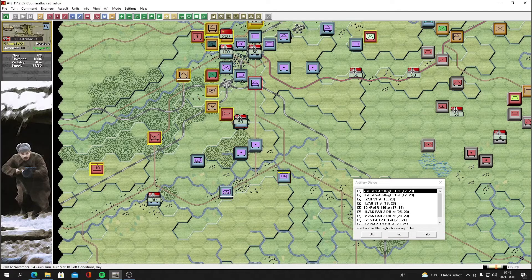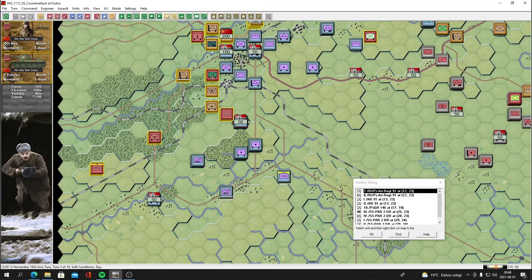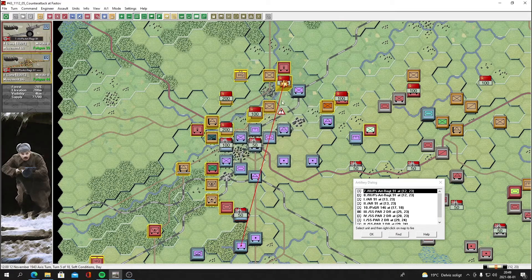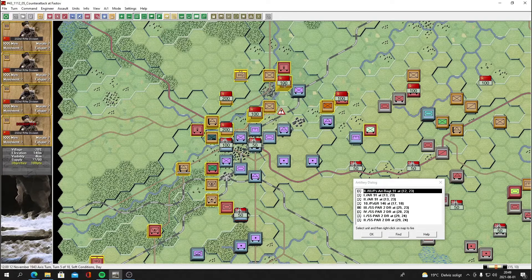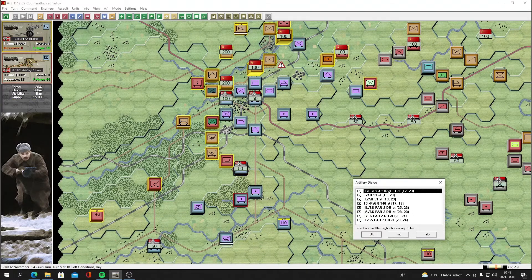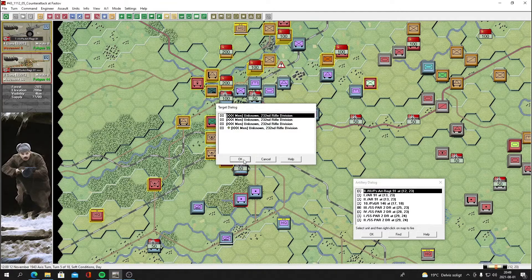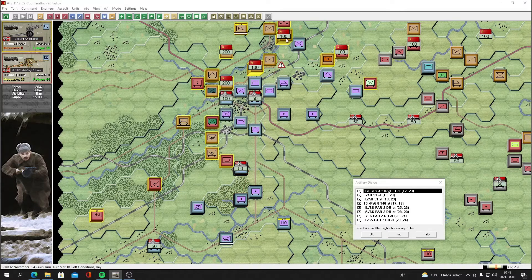We don't have anything in the immediate area to counter-attack with. We could send down the armor to help out. We do have some problems to deal with. Let's pound these guys — these 10cm K18 guns have long range so we should utilize it. We're going to be pounding this position; it's one of our priorities to take by turn nine. Only four guns shelling — no effect whatsoever.